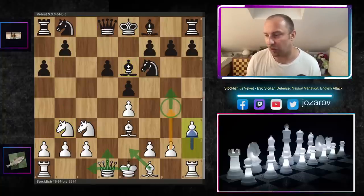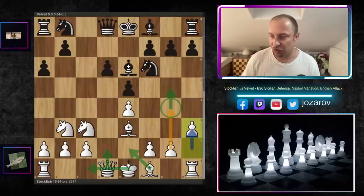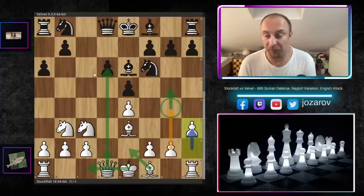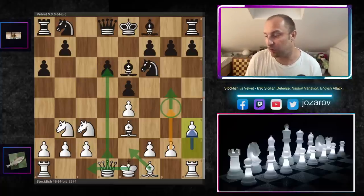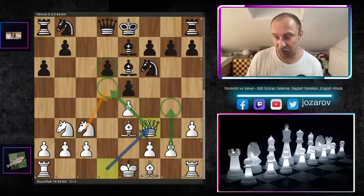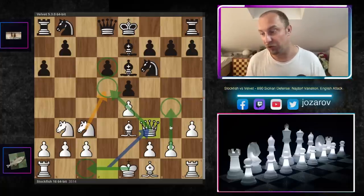After Be6, we've reached the common English Attack setup with h3. The opportunity arises: g4, Be2, Qd2 — trying to castle queenside to secure the king, and then putting more pressure with rook and queen activity on the d-file. Bishop to e7 was played by Velvet. Stockfish continues with a very interesting line: Qf3, preparing immediate queenside castling and supporting further progress on the kingside with g4.